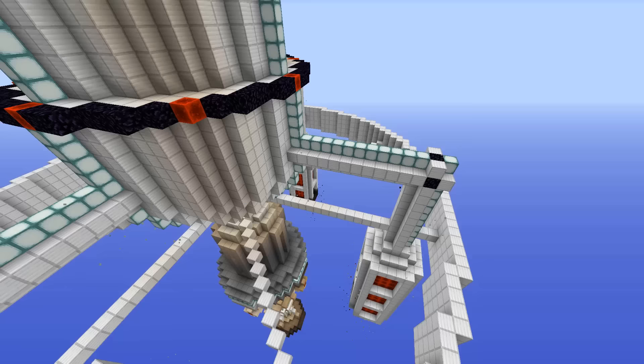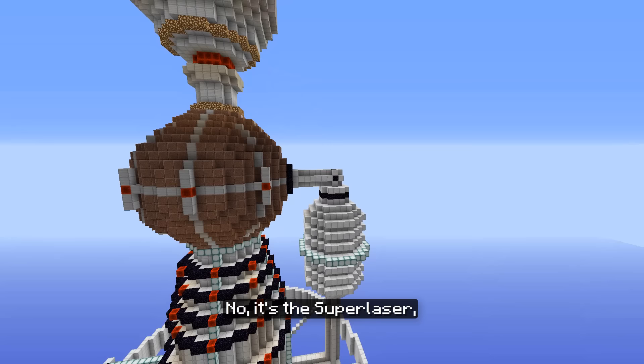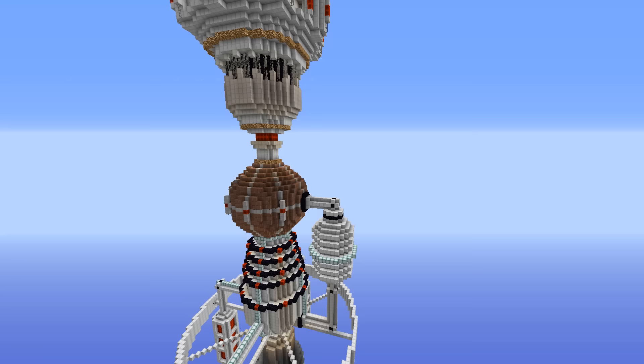What is the most important thing for a proper Death Star? Naturally it's not the reactor core, which is only there for the hero to blow up at the end of the movie. No, it's the superlaser — the most destructive force of any evil intergalactic empire. So I started building the basic structure for that.